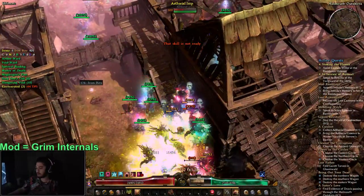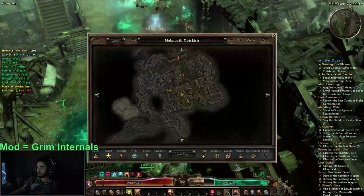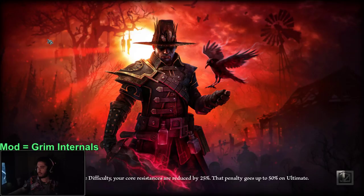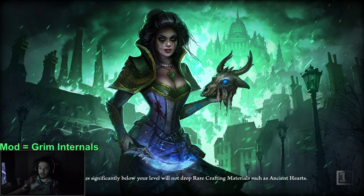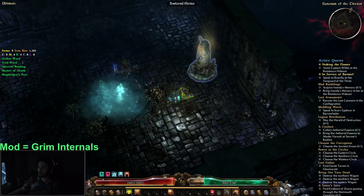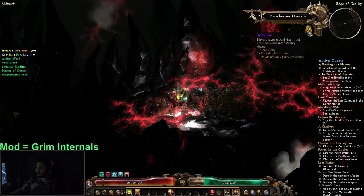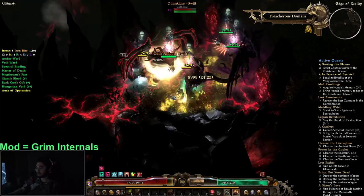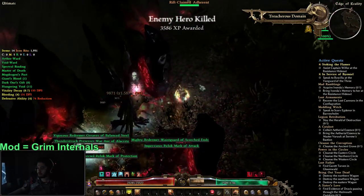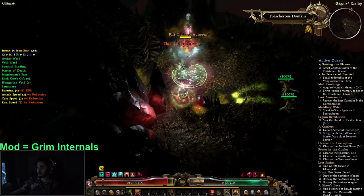You can see this is the Dark One's buff right here — once it gets to five seconds it's pretty much able to proc again. After here we go into the Ethereal Rift, and this is where you're able to farm your Dark One's gear. Dark One's only drops off of four monsters inside this zone. These guys — the Rift Claimed Adherents — there are four of them in the zone and you can farm it off of them. Basically you kill them and then reset.